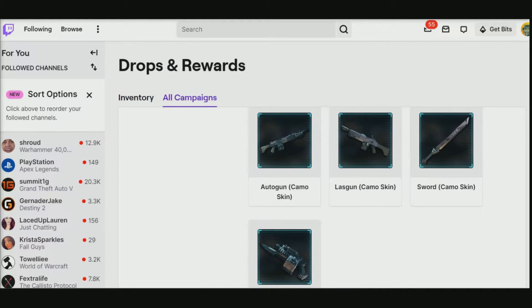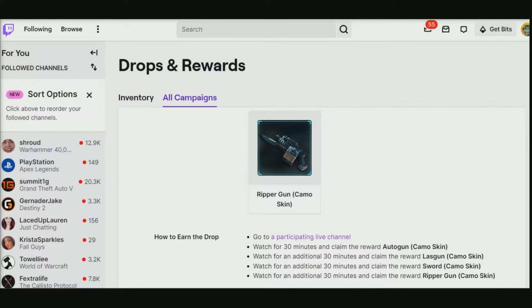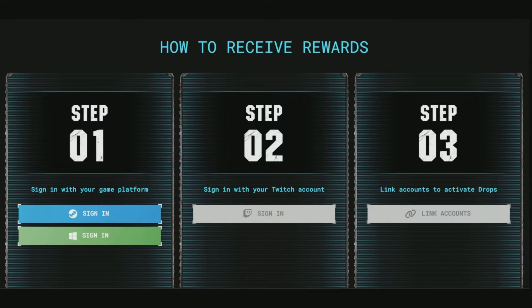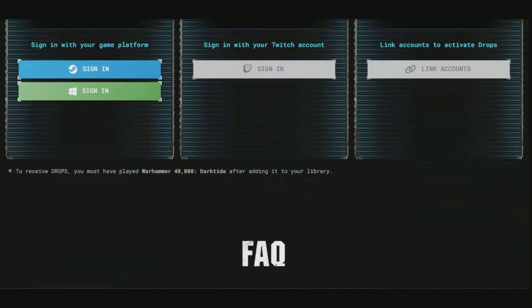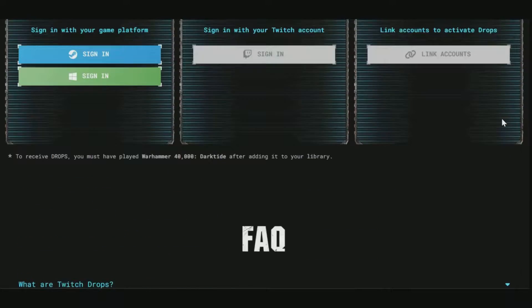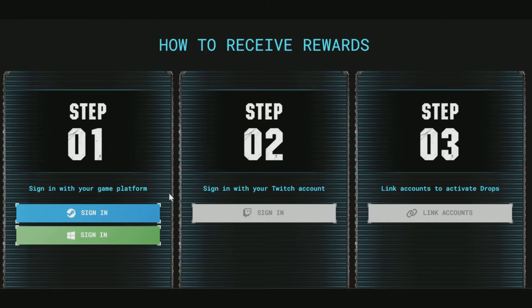There is a nice little Twitch drop event happening and you can bag all four of these different skins. It's going to take you up to two hours in order to get this done and it ends tomorrow. The event started on the 30th. I'll leave a link down below to this website on how you can receive your rewards — it's going to be pretty straightforward and simple to do.